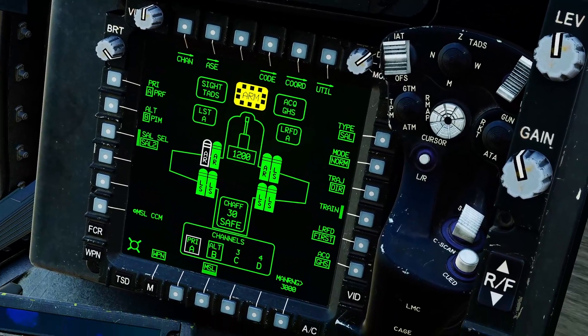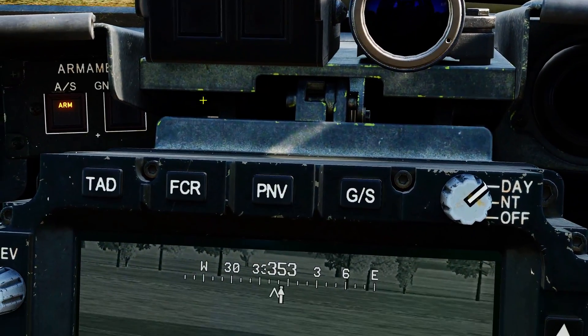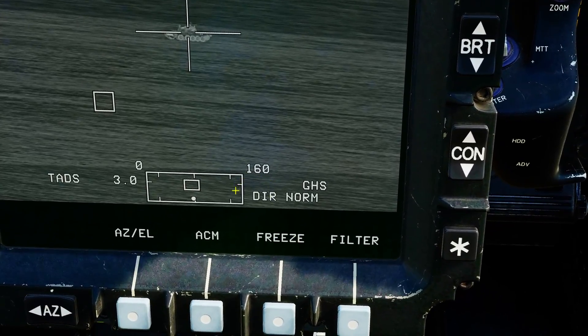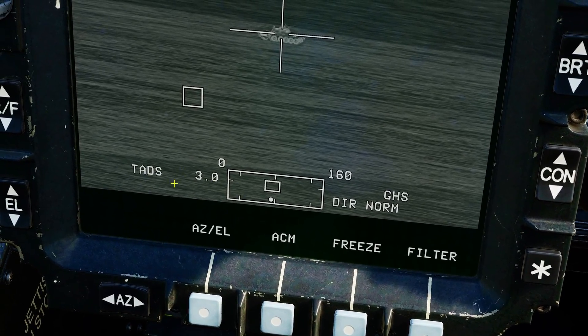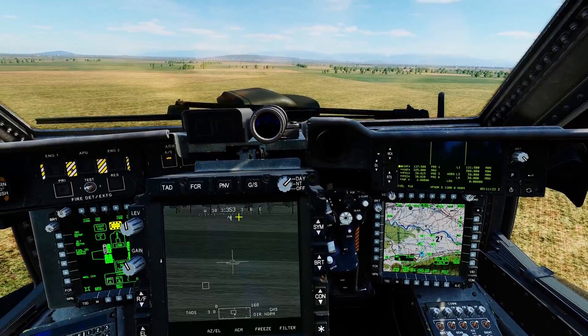Next we need to check some options in the weapons page. First, do we have the laser-guided variant of the missile selected? SAL — yes we do. Next, mode — we can be in manual or normal; normal is fine. Trajectory — we're firing direct to our own laser, so we want direct. Let's make sure our missile and our laser designator are set up on the same laser code. The missile primary channel is A and my laser rangefinder/designator is also set up as code A — so they're matching. Checking the IHADS or TADS, confirm direct, normal, and no remote. All good and we're ready to fire.